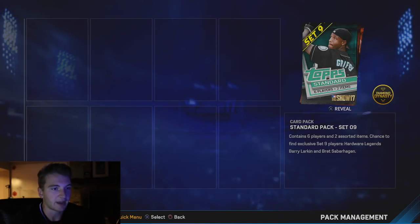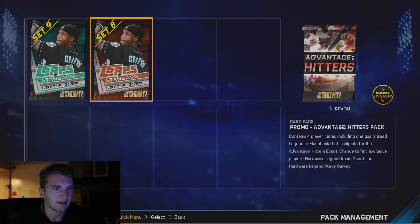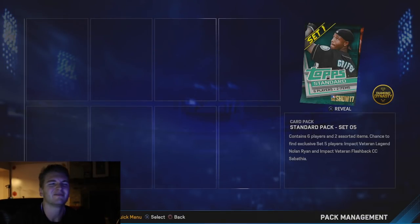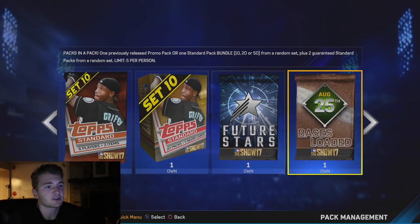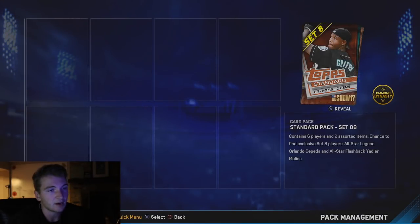That's not one I'm looking for. We got three more - we're guaranteed at least 36 packs in this pack opening. Set 9, we can get Barry Larkin or Brett Saberhagen. I'd love to get Barry Larkin. Then another Cepeda and Yadier, and then another Advantage Hitters pack. We only got two of these left, we really hope for a bundle.